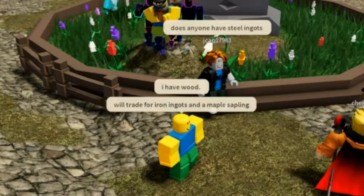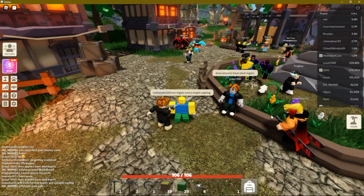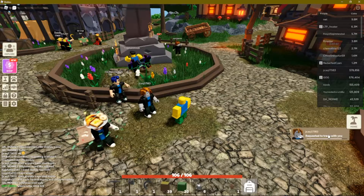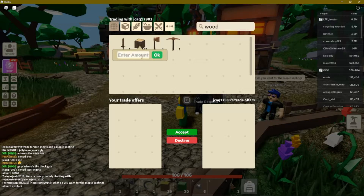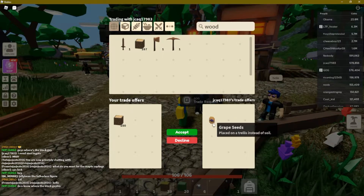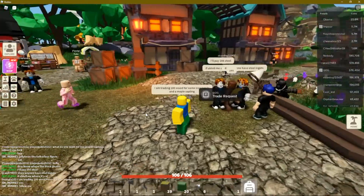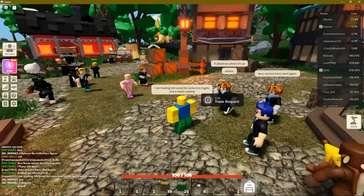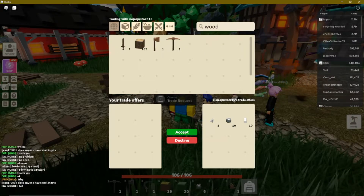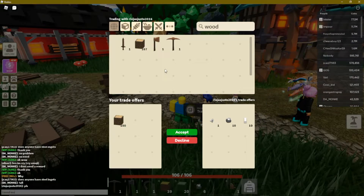Here's another player looking for steel ingots, but they're not offering anything in trade like I am. I expect somebody will be interested in my deal because I'm offering up wood. Somebody just offered to trade me. I click the little window that appears on the right side of the screen to activate the trade session. I put in 100 wood — they put in one grape seed. No deal, I close the window. Make sure the items in the trade window are the actual items you agreed to trade for. Very quickly I'm engaged in another trading session, but this time the player offers iron and cry iron — there's no maple sapling, and I really need maple. So I close the trading window.